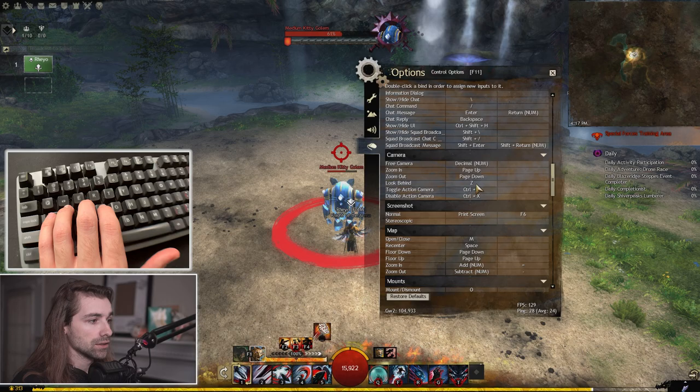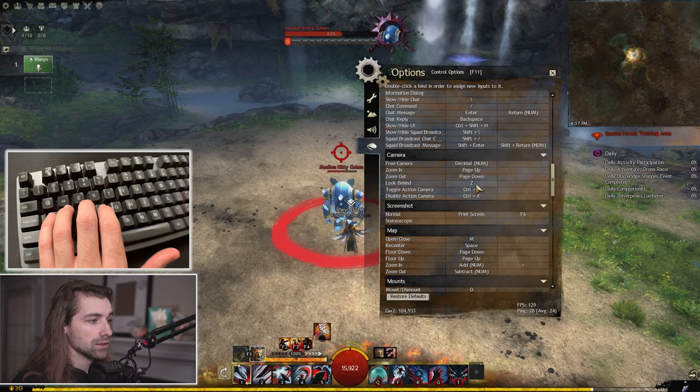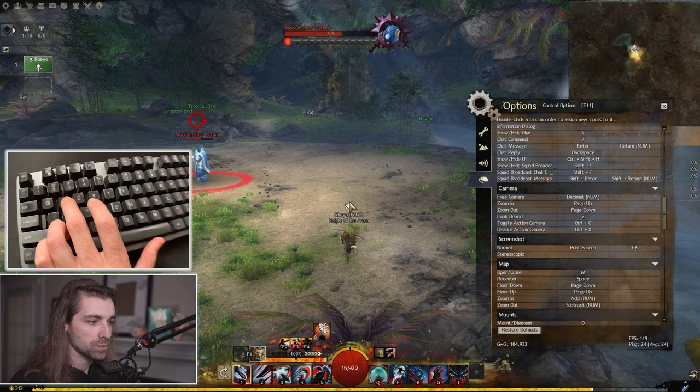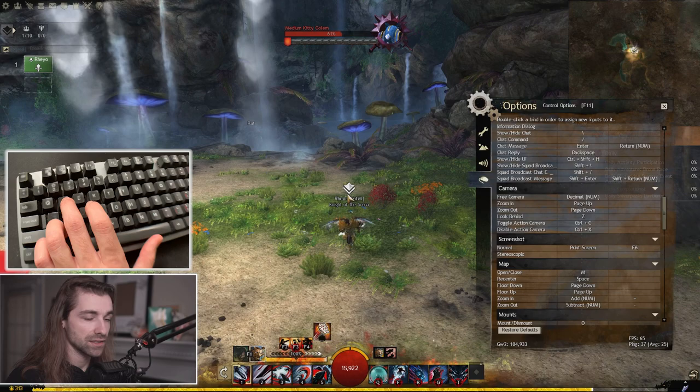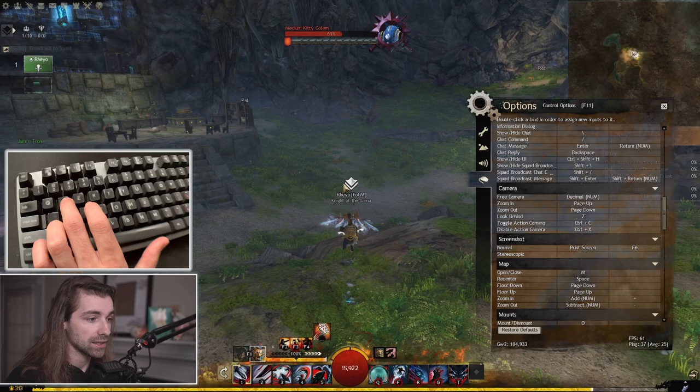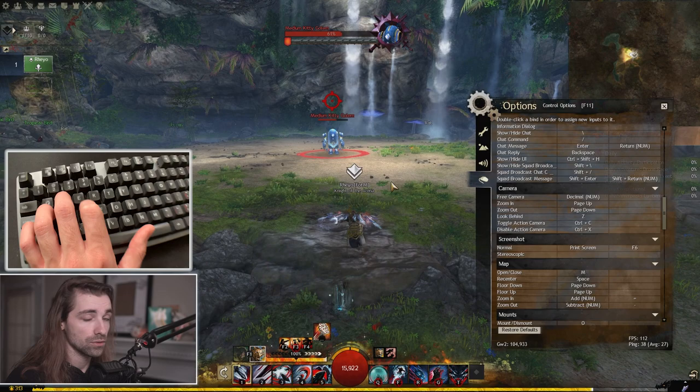Under camera keybinds, the main option I want to go over is look behind. As opposed to about face — which turns your character 180 — look behind doesn't turn your character. When I press my Z key, it looks behind my character, and when I let go I'm still running the same direction. This is especially useful in PVE, PVP, or world vs. world to see what's happening behind you, then let go and react appropriately.